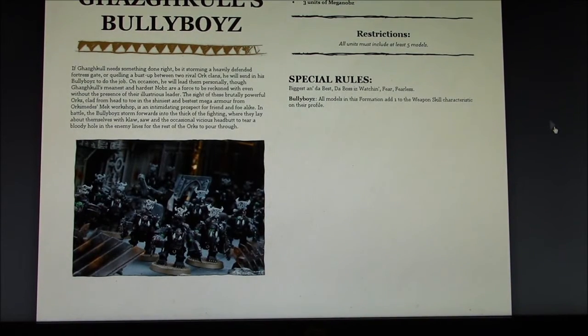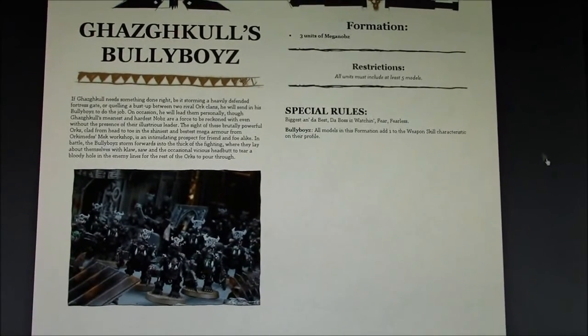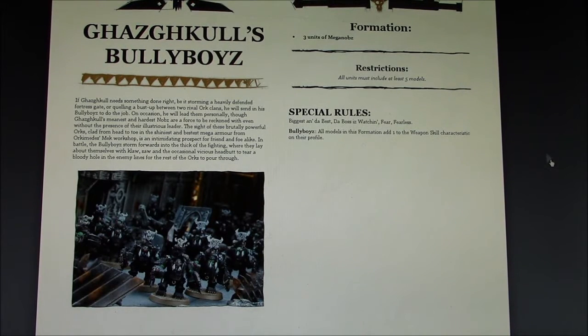Ghazghkull's Bully Boys — I think this is one of the best formations in this book. It's three units of Mega Nobs, and each unit must include at least five models. They have Biggest and the Best and The Boss is Watching, but fortunately those don't apply because the formation also grants Fear and Fearless. The Bully Boys rule adds one to the weapon skill of all models in the formation. I've played the Bully Boys a lot and they are freaking awesome — you're talking a minimum of 600 points for 15 Mega Nobs that are fearless, cause fear, and are weapon skill 5. The Fearless alone is such an incredible thing — when they take losses or a transport gets blown up, they don't have to worry about getting pinned. This is simply an amazing formation.